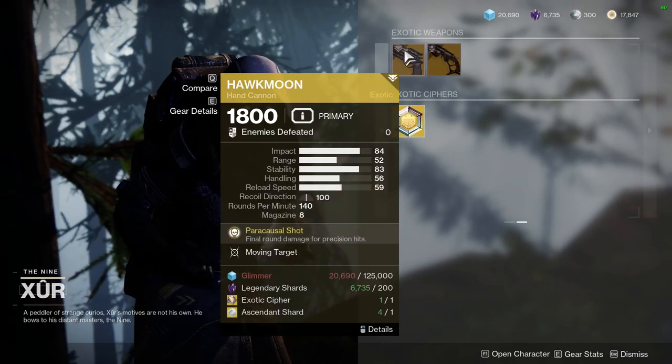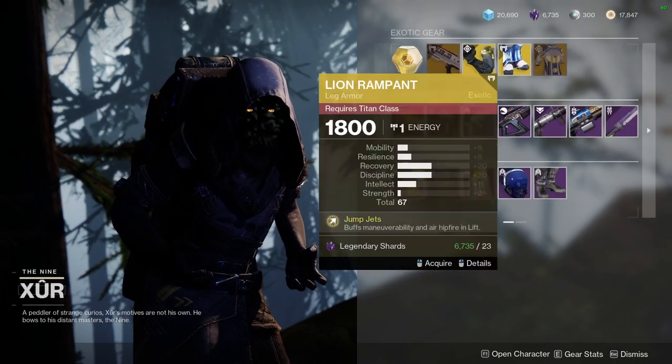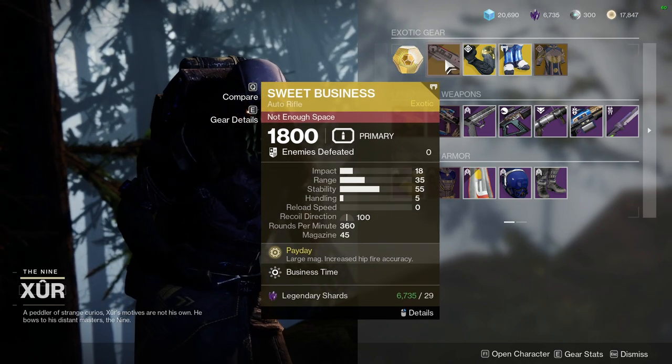For the exotic weapons, we have Hawkmoon with Moving Target, Dead Man's Tale with Outlaw, and Sweet Business with nothing because it's literally just Sweet Business.